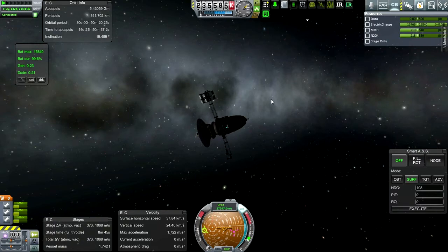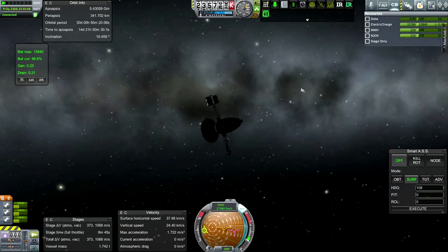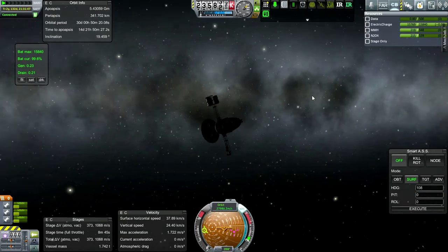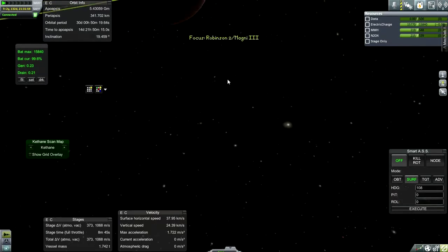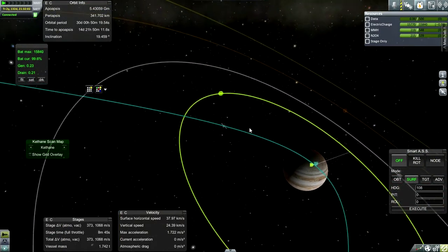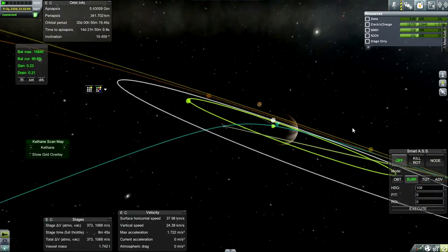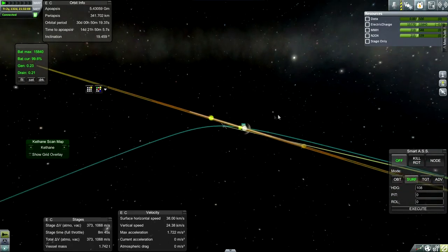We are currently in a 30-day orbit, and the first thing I want to do is try and get some science. I need 61 more science to reach a total of 1,000, which is what I need to unlock the next tier of engines. We have a 19.46 degree inclination and that might make it hard to hit some of Jupiter's moons, which is really the only way I'm going to get more science.